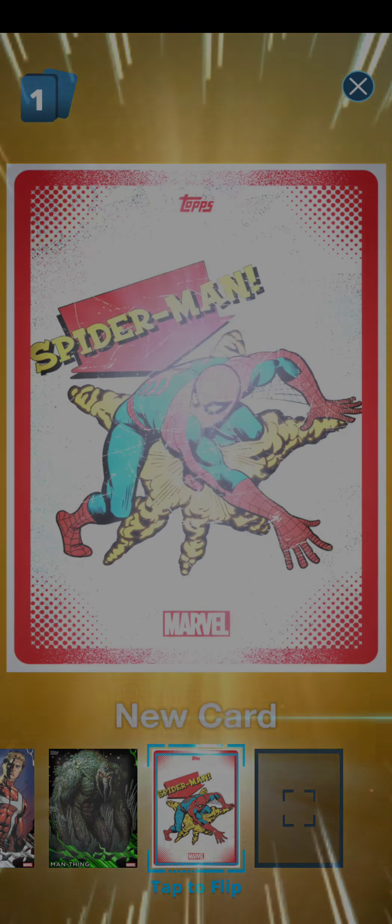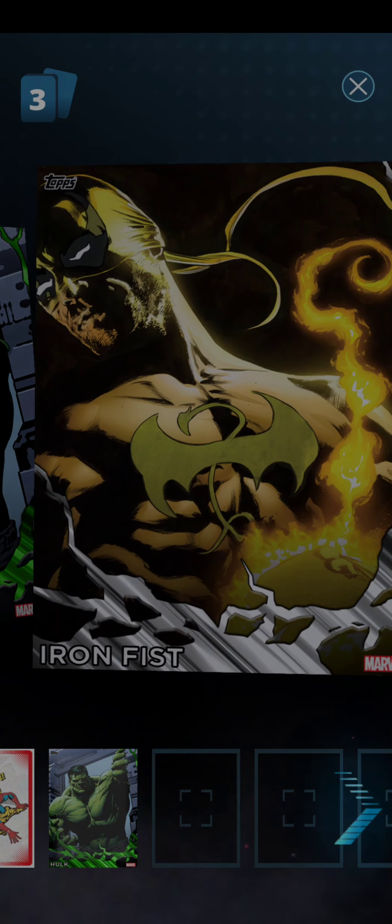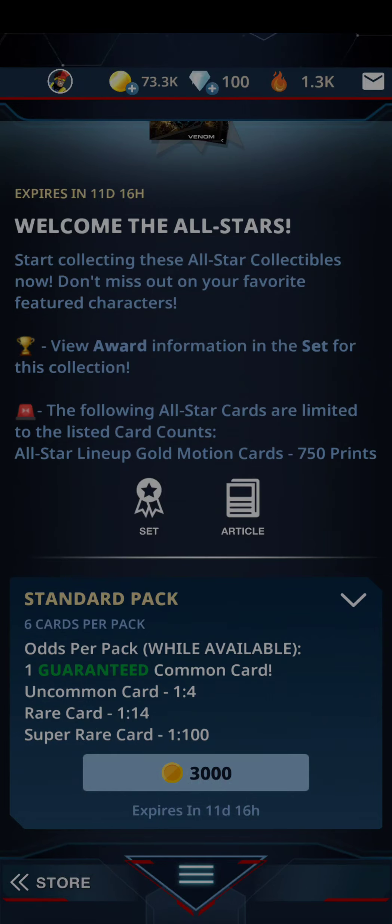Let's open another pack. And we get that same Spider-Man — that's another hit, so we will have that dupe. And we get a Luke Cage Hero for Hire card — love the retroness to this one, pretty awesome. Let's keep opening. This is an Incredible Hulk card right here — love the retro style as well. The next letter will be S as well.